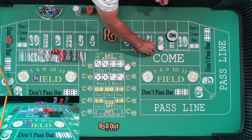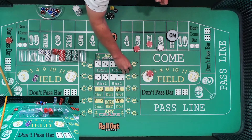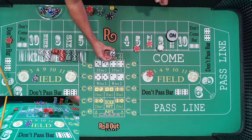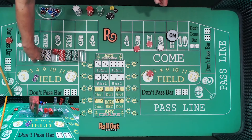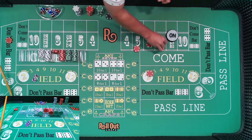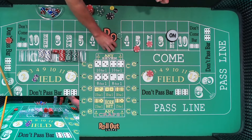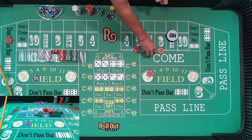I'm going to go ahead and pick up the six for $30. Pick up a $15 field bet. I've got seven bucks left, so I might as well go ahead and pick up the eight a little bit bigger. We're going to go $30 on the eight. I had to change that up. There we go — we're set up.